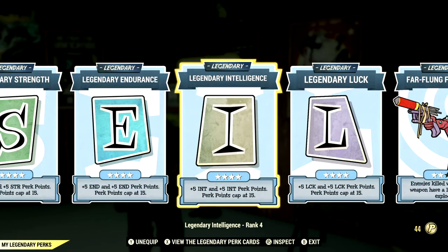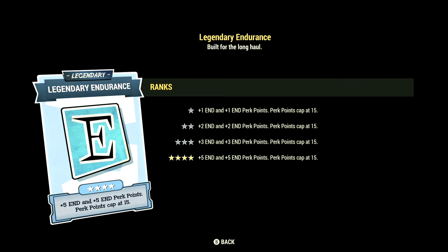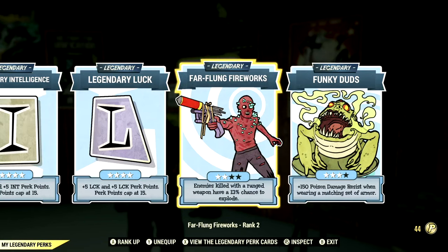Over in Legendary Perk Cards, these are the Legendary Perk Cards that make up our in-game build. Starting off in Strength, we have that card maxed out. We have Endurance maxed out, Intelligence maxed out, Luck maxed out, Far-Flung Fireworks at two stars, and Funky Duds at three stars.